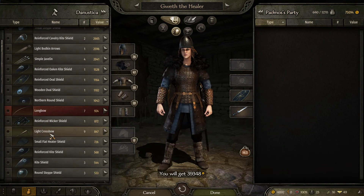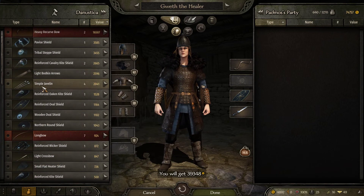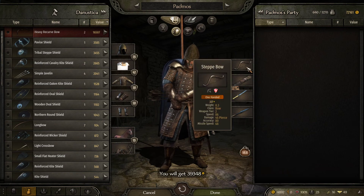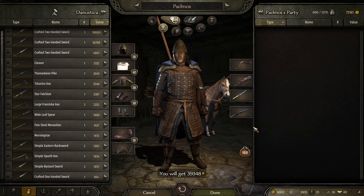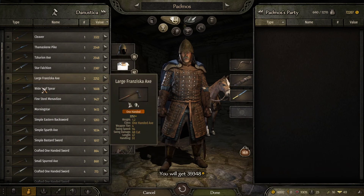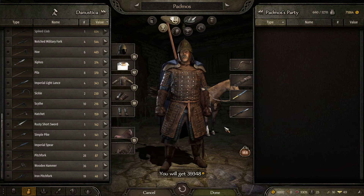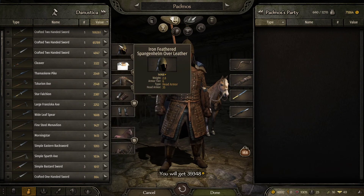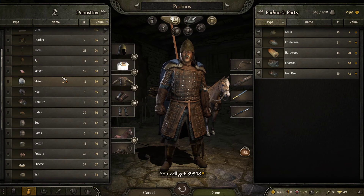I could splurge a little bit since I have so much cash. Let's get her a nice ornate shield — look at that! And I think for her, because I don't want her to get killed, let's have her learn to shoot. That's what we're gonna do. I still have money to blow. How about a lance? Let's get a lance.